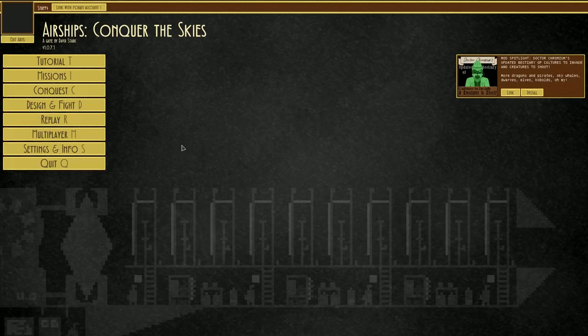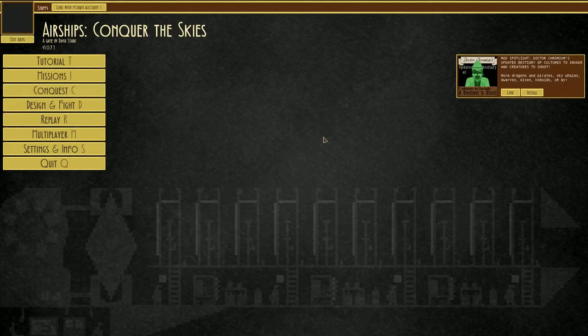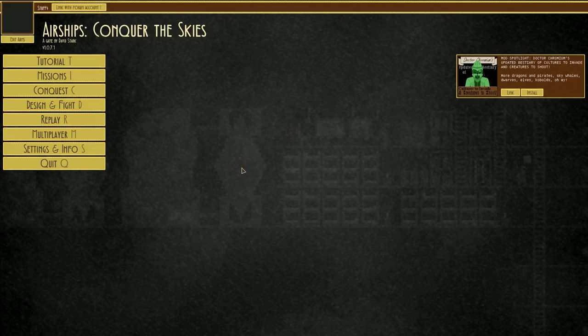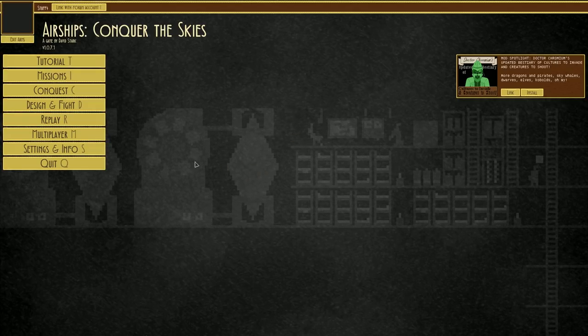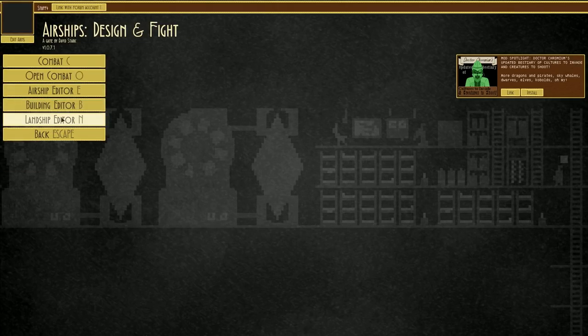That got me thinking: can we make a vessel that is in between the two? Not an airship, because we know airships can fly. We've also answered the question about static structures - yes they can fly, but not greatly. However, what if we go in between? What if we made a landship?